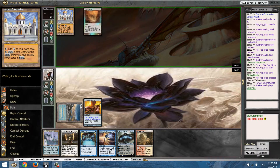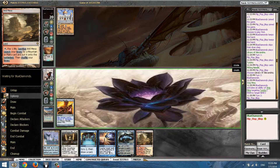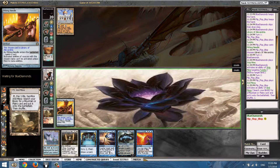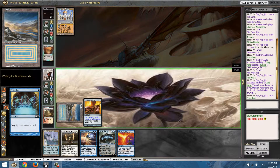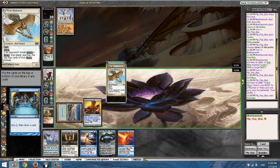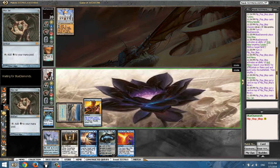So he can't activate the Library. Wow — he has Strip Mine. Oh my god, this is bad news. He has Strip Mine. Do I want the Mine Sensor? Maybe — yeah, maybe I do.